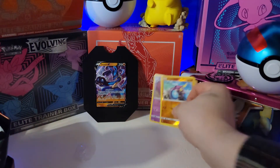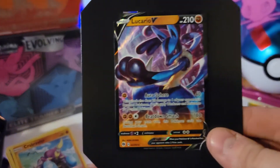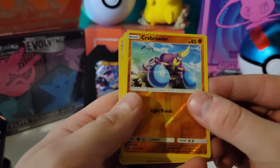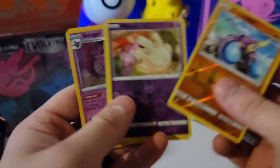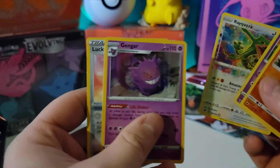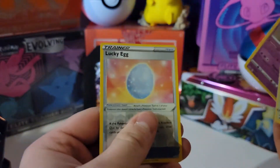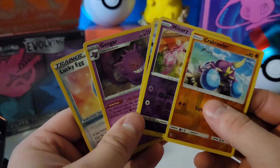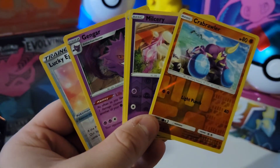Well, that will be it for today's opening. We got our Lucario card - very nice. Crawdaunt Reverse Holo, Miltank Reverse Holo, Rayquaza Amazing Rare as the pull of the day, a Gengar holographic, and a Lucky Egg. That's gonna be it for today's video - thank you for watching. Be sure to go check out that 600 subscriber giveaway video, and I'll see you guys in the next one!